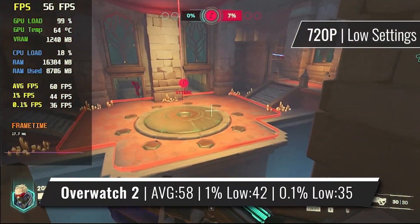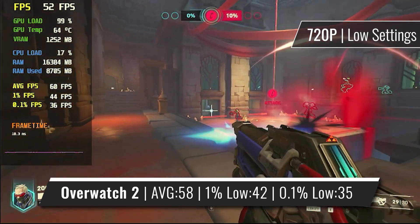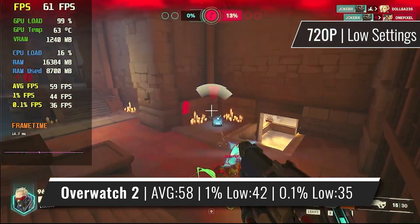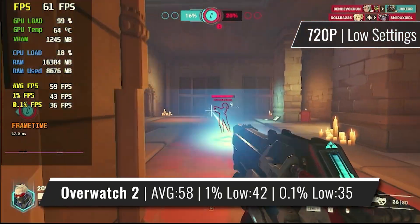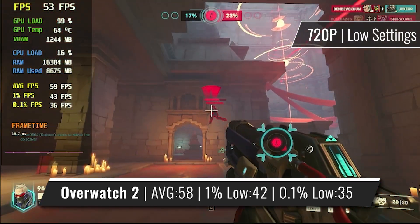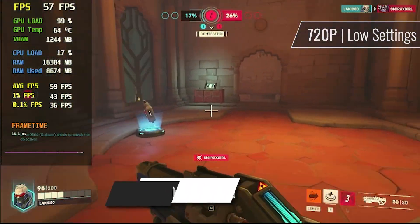Continuing with the eSports games, we have Overwatch 2 running just about shy of 60fps with the same settings as CSGO. It certainly isn't perfect, but considering the GPU, I don't consider this a bad experience, as I was able to play through a round without a problem, not really noticing any issues despite having heavily reduced settings and not-so-great framerates. Better players may notice the difference, but in my case it's just fine.